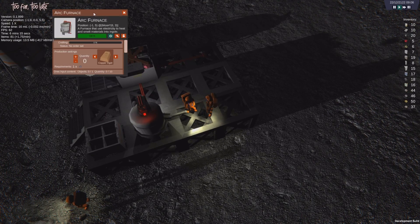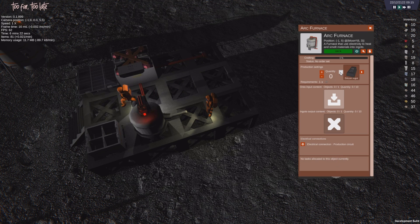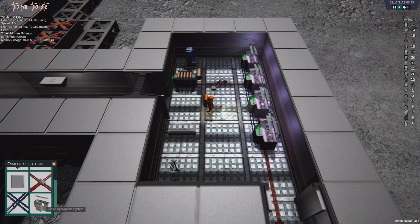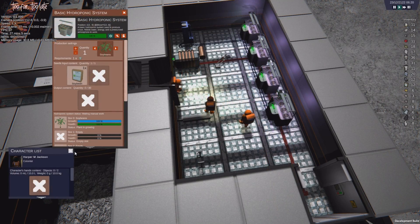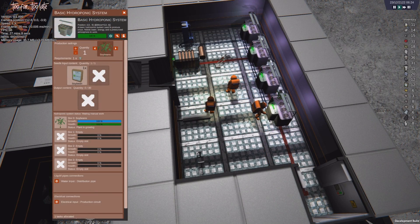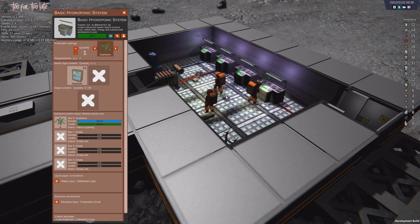The ores can be smelted into ingots that can be transformed into different items to build more structures — walls, roofs, cables, and so on. Once the player has expanded their base enough and crafted the necessary items, they can build a greenhouse with hydroponic machines to grow plants. By planting soybeans, the player can produce more oxygen and food for the colonists.